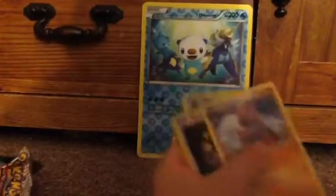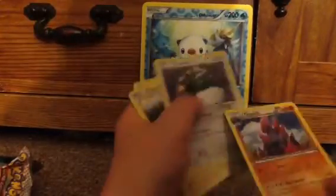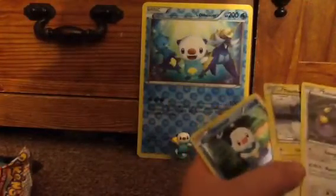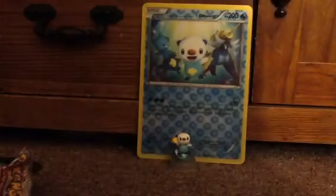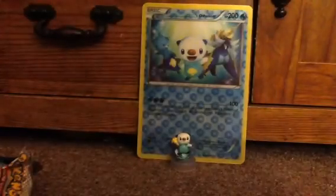We got some nice things here. Going in order, we got a Crocorock, the Vanny, and Zoroa Reverse Hollow. For the regular holographics, we got Tornadus Hollow, Thundurus Hollow, and a Promo Oshawa Hollow. Not bad pulls right there. I'll see you in the next video. Bye.